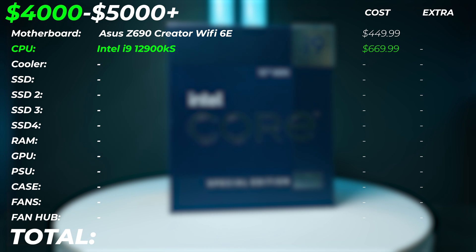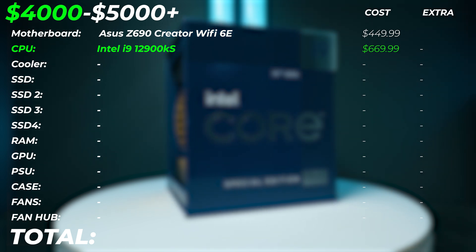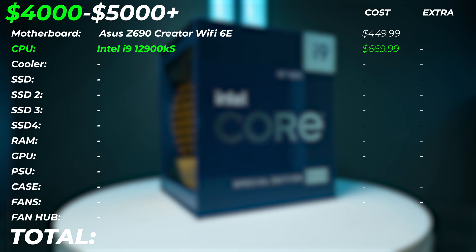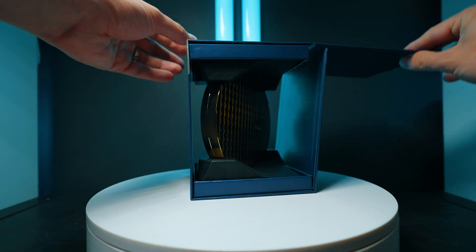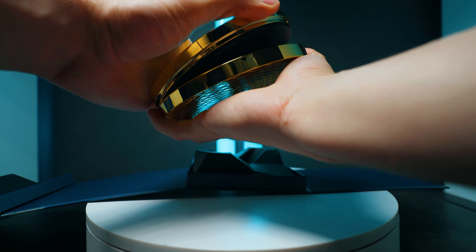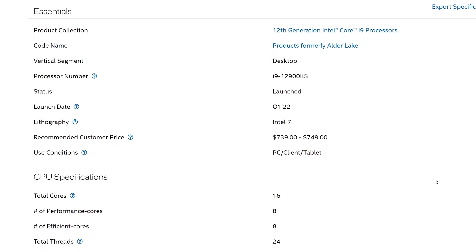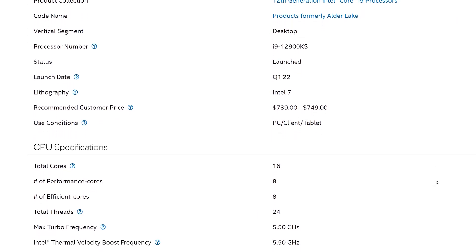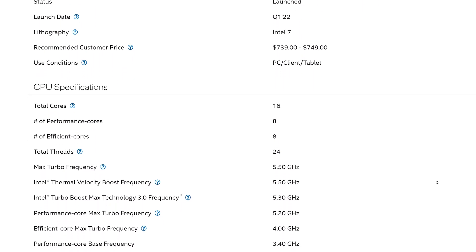For the CPU, we're going to go with the best Intel offers right now, which is the i9-12900KS. The S at the end gives us extra 5% to 8% performance compared to the 12900K from previous budgets. For this budget we're going to squeeze every piece of performance out as much as we can, and that's why we're going with this one.